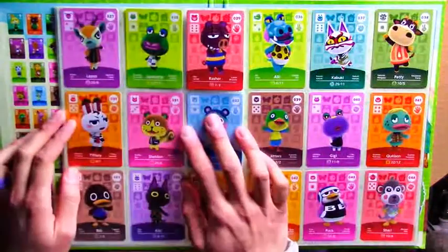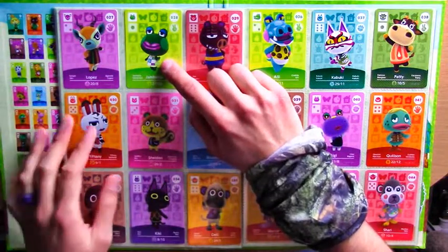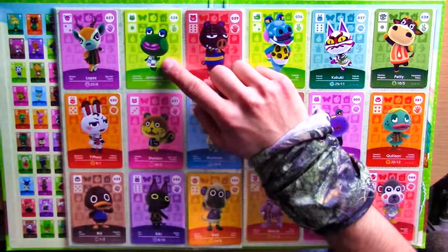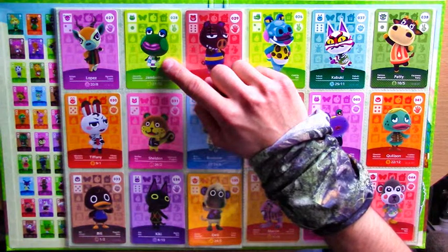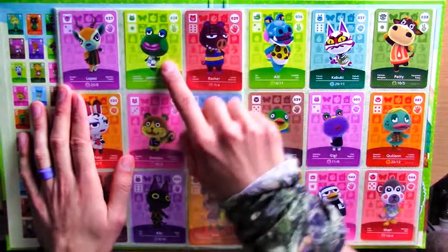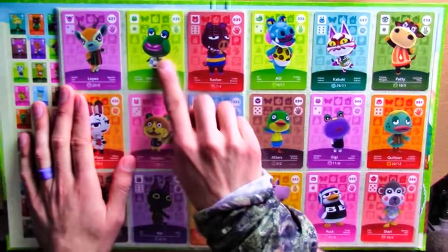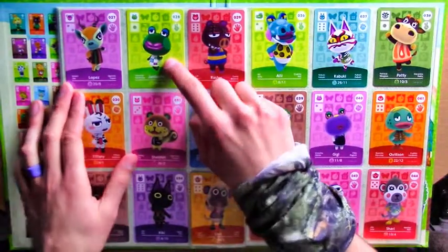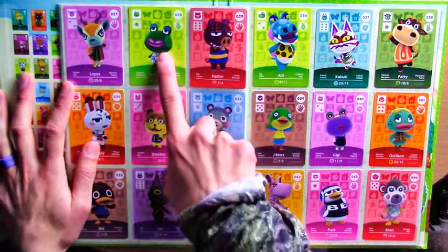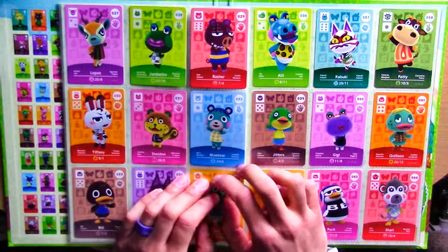Jambette - I had her in New Leaf. A dear friend was visiting my town of Wildwood and it was the first time I actually saw Jambette. Personally I find her really creepy, but my friend thought she was really cute - personal preference. She said her lips are lush, but personally I think they're too big for her face. No offense Jambette - I'm sure a lot of people like her.